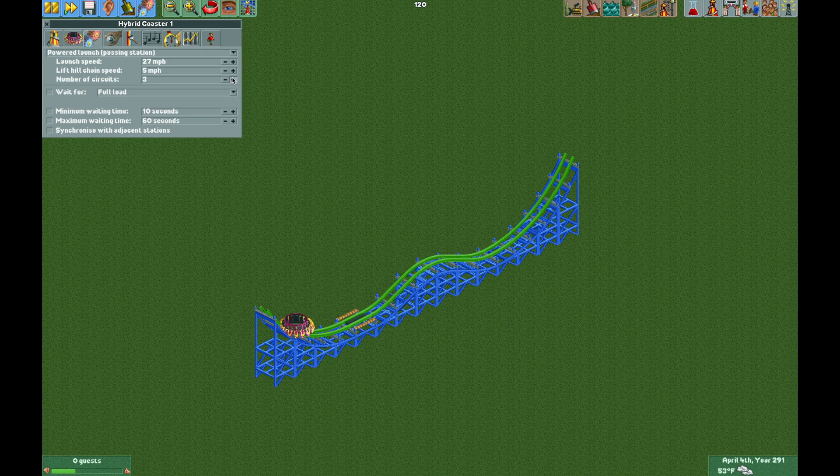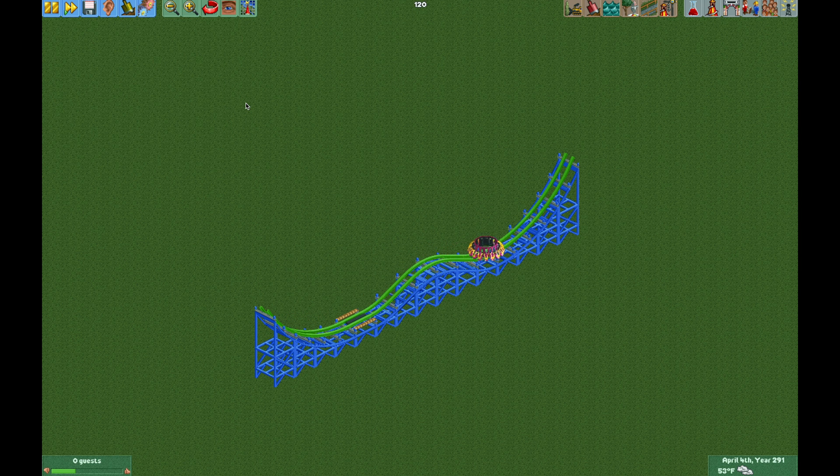It looks like I need to up the number of circuits again to four. Now we have our working disco coaster. You're going to notice there is a little bit of glitching when it goes over the hill — just a little bit of graphical glitch that happens right there.